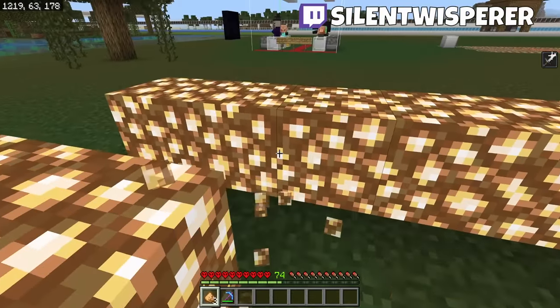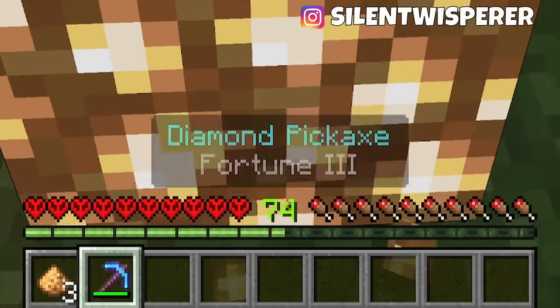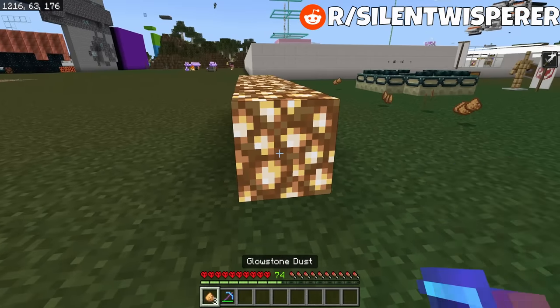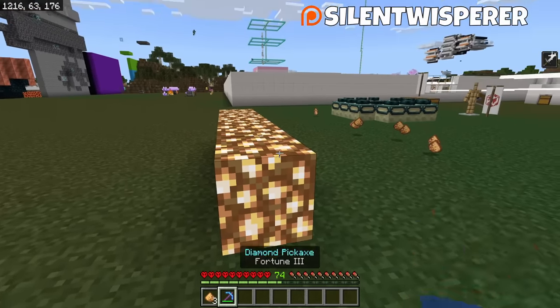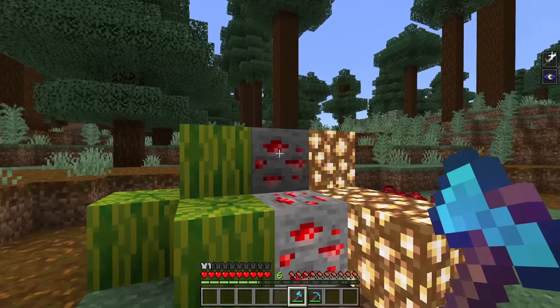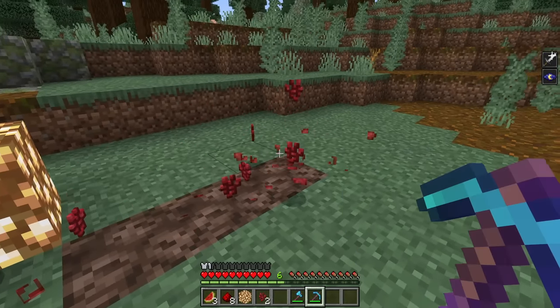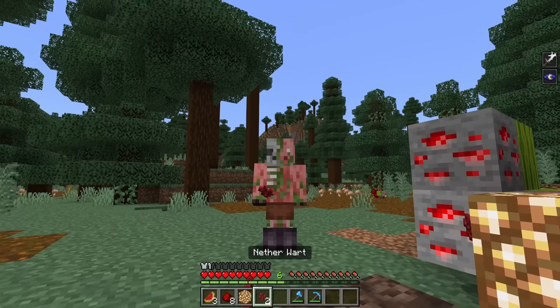You should always get four Glowstone dust now, because that allows you to craft a full block out of it. Even if you broke it with Fortune 3 before, you'd still only get three — now it should always be four no matter how you harvest it. I still don't know exactly what they changed for Melons, Nether Warts, or Redstone, but we can hope it's a better drop rate. Hopefully they increased the rate of Nether Warts, because everyone loves Warts.